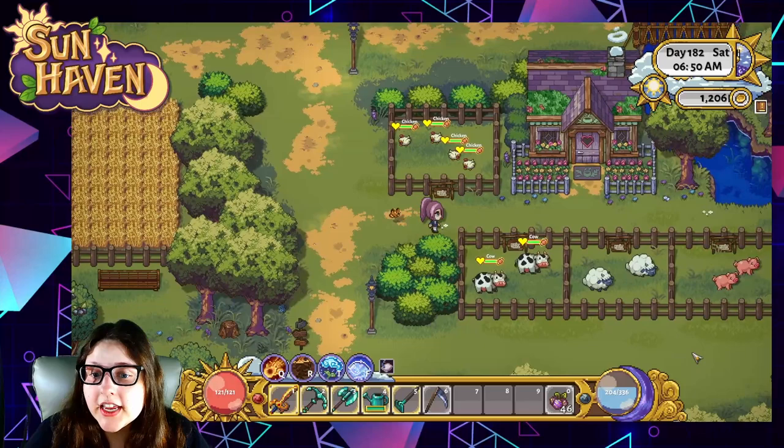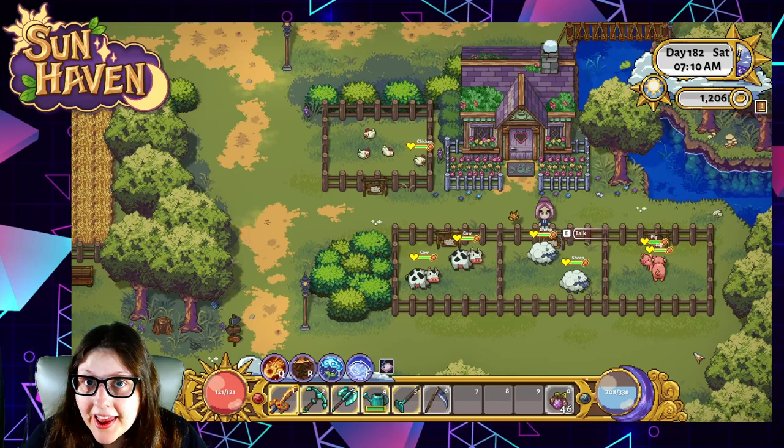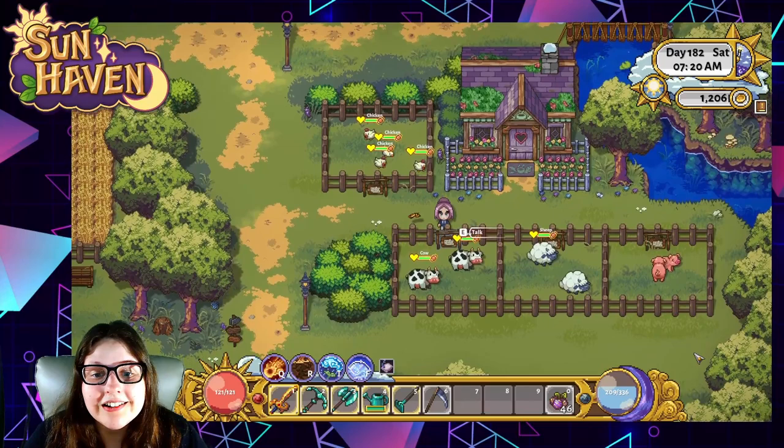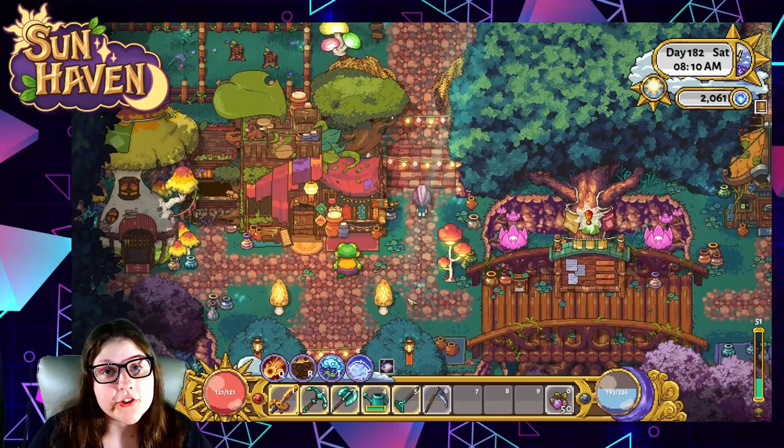If you travel north of your farm and come over to Kitty's house, she will have several different animals that you can choose from to purchase. Starting out you'll have chickens and cows, and later you can unlock sheep and pigs. You can purchase animals by simply interacting with the little signposts in front of their enclosures and it'll tell you how much they cost and how much capacity they take up on your farm. We'll touch on capacity later.